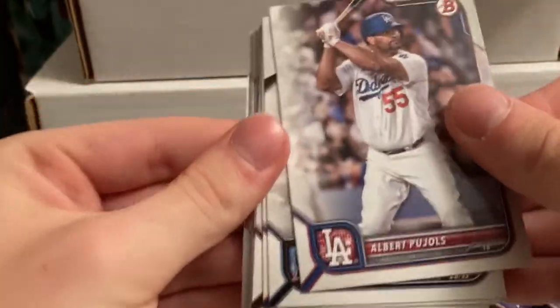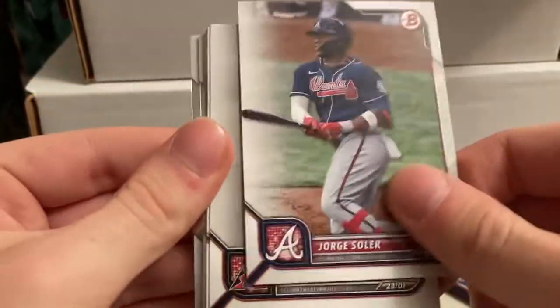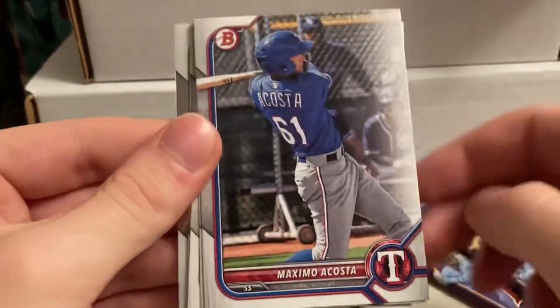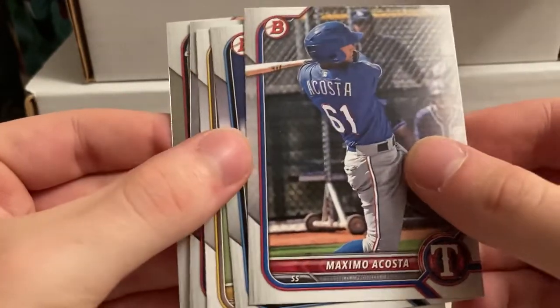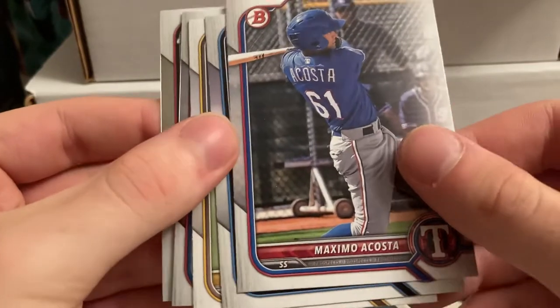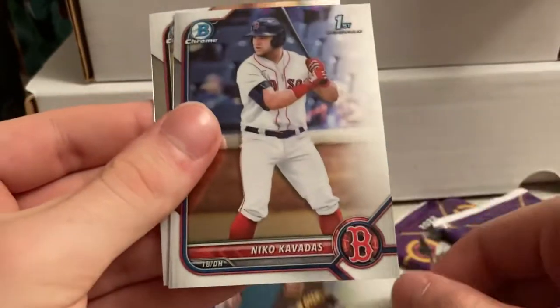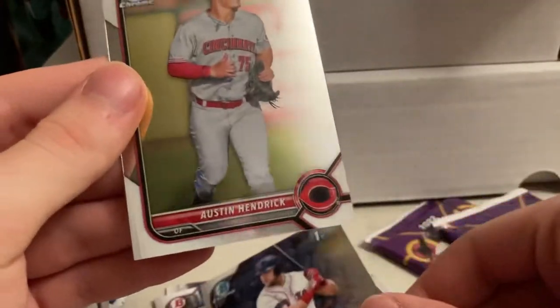So as we've seen, we have one, two, three, four, five veteran base and one, two, three paper base, and then one, two paper prospect and two crew prospect. Acosta, Junior Sanchez, Robert Hassell, Nico Cavadas, Duman Law, and Austin Hendrick. Those are the normal packs.